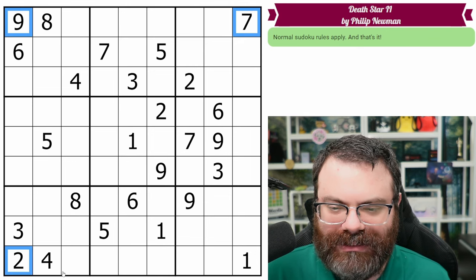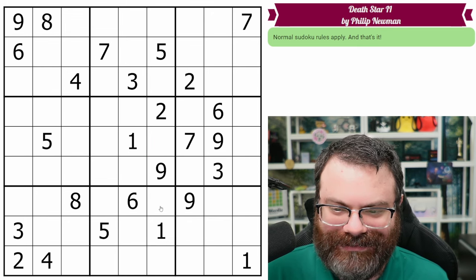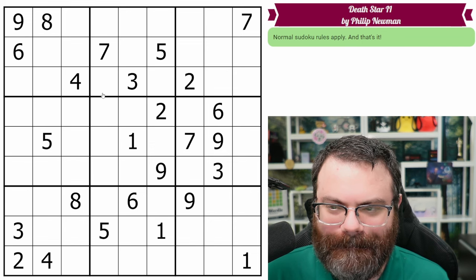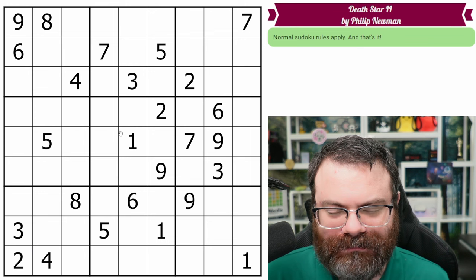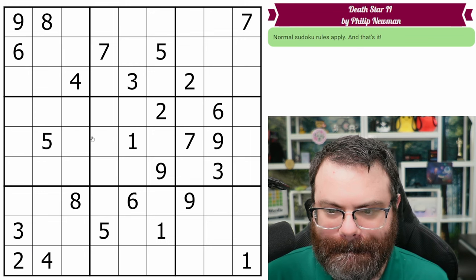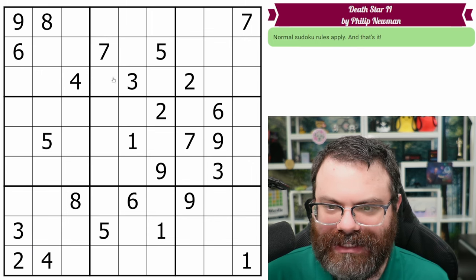We can't fill the corners on this one. By the way — Death Star, that's amazing. Look at it, you can see the Death Star. It's awesome. Are these like ships surrounding it? This is hard to scan though, because I just keep seeing Death Star.